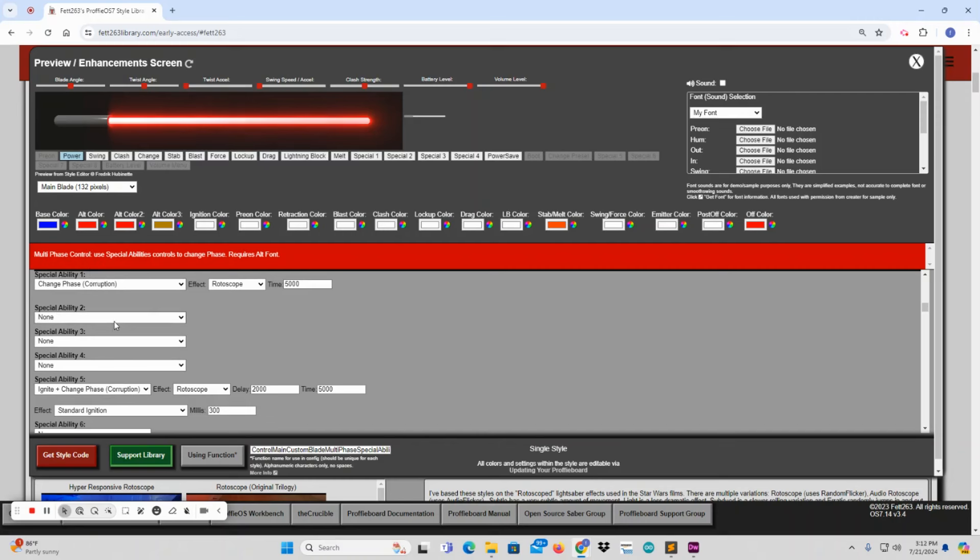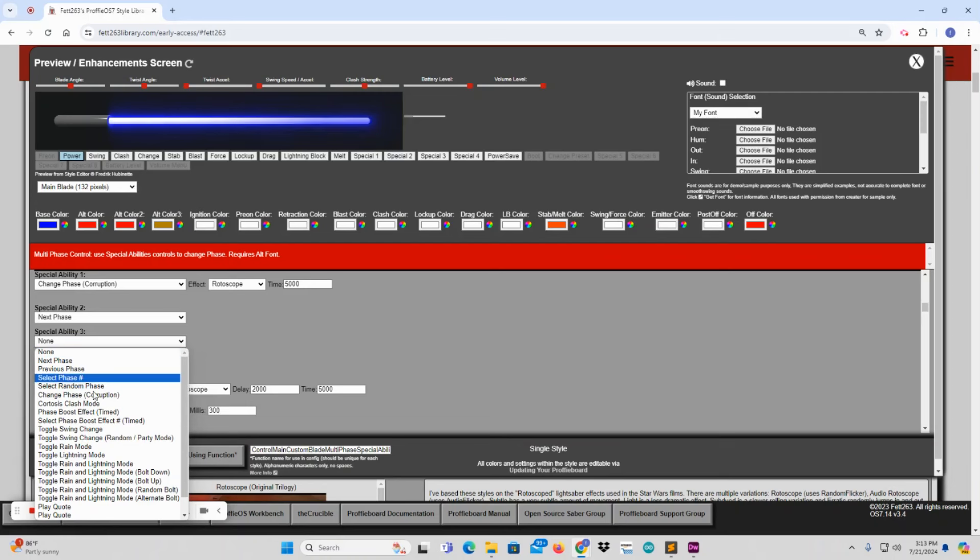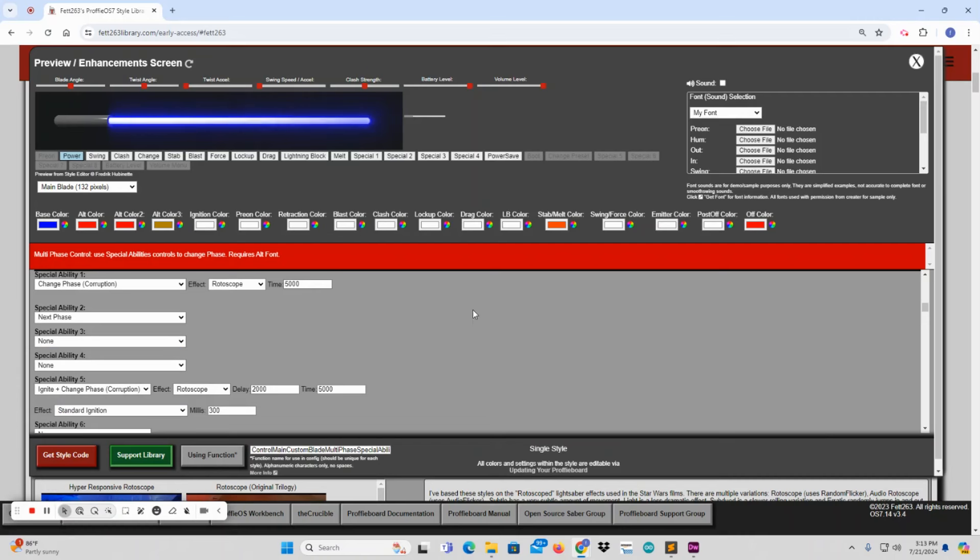I'm going to reset it and set another phase. Because it's a special ability, you can set up other phase controls to easily toggle. I'll set it up so that Special Ability 2 is just a regular phase change with the regular transition - that's just going to go that way. But if I want to do the corruption while the blade is on, I'll set up Special Ability 1 for corruption. Special Ability 1 is set up to run a corruption, whereas Special Ability 2 is just going to always change to next phase.